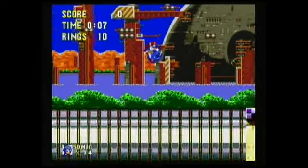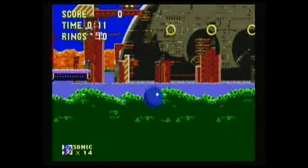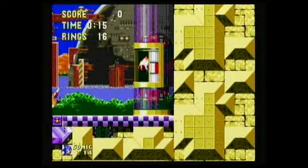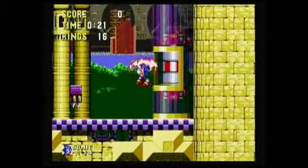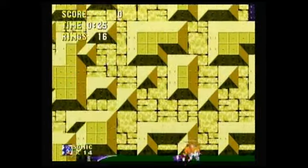You guys remember all the fun we had together frolicking through the winter wonderland of the Ice Cap Zone? Well, forget it. It's gone now, and in its place is this abomination, the Launch Base Zone. Evidence that just maybe the developers at Sega didn't get all the hugs they wanted when they were kids, or maybe they just didn't get that special toy under the Christmas tree that one year.